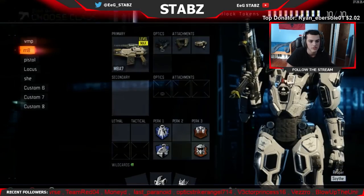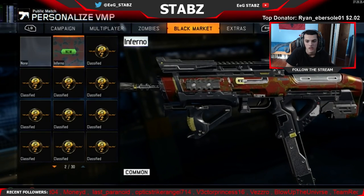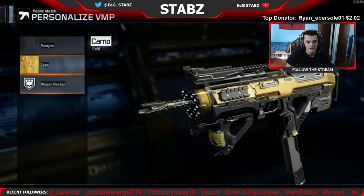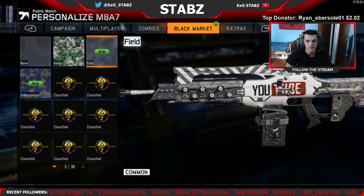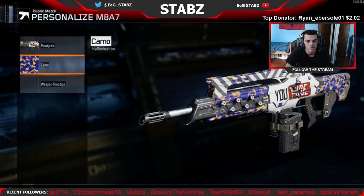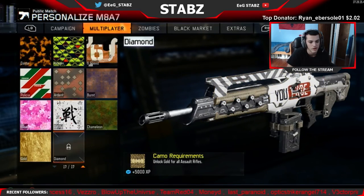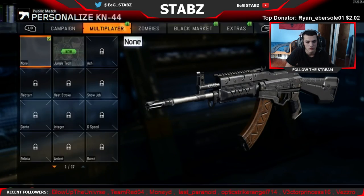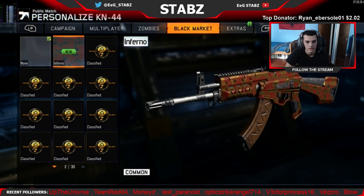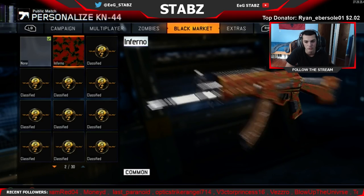Now I'm actually going to go to the stuff that I got so I can show you. I know I got one for the VMP — I'll just go to the guns that I actually use. That actually just looks like throw up — really disappointing. Let me check the M8 too, because I got one for that. Actually got two — I got Field, that actually doesn't look so bad, and then Hallucination. It actually doesn't look so bad but I'm just gonna keep whatever I had on — Gold, because it obviously is just nice. Inferno on the KN44 looked a lot better in the picture; now it just looks like dirty gold with blood all over the place.